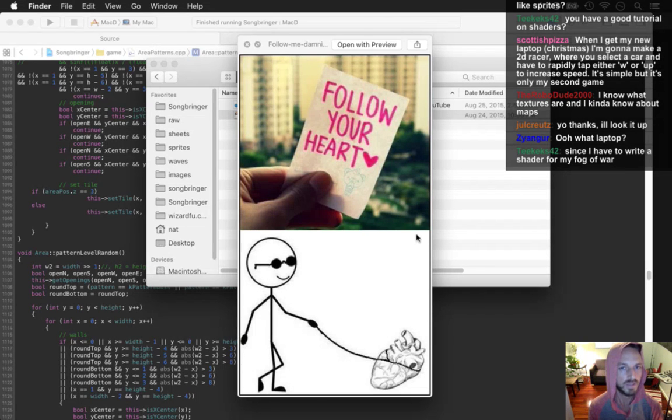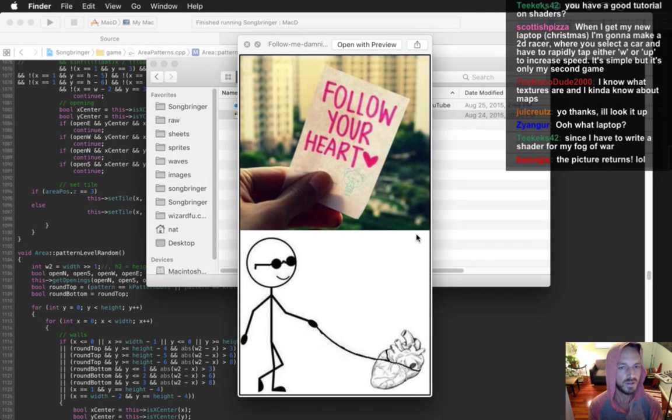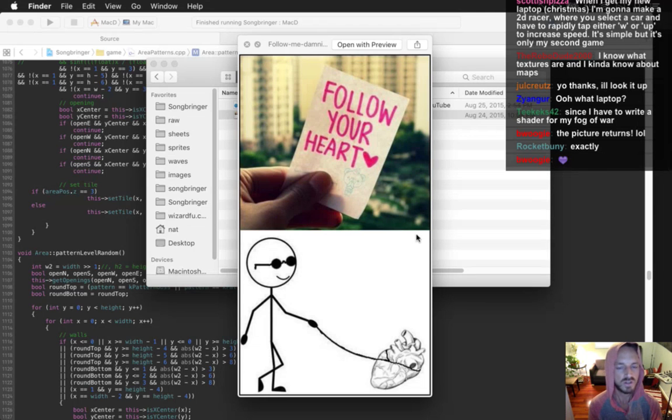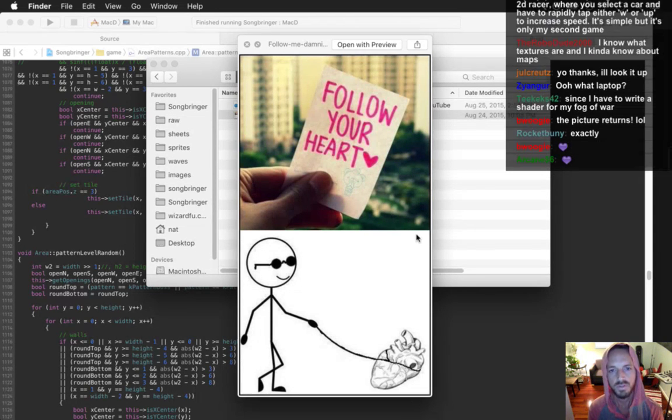My advice to him is to follow your heart — and I know that sounds cheesy but let me explain. Following your heart is probably one of the most important things you can do as a game developer, especially when you're starting. A lot of times the tendency is to use your head too much — you start asking how am I going to do this, blah blah blah. If you think things to death you will literally kill your ideas, so you've got to follow your heart.